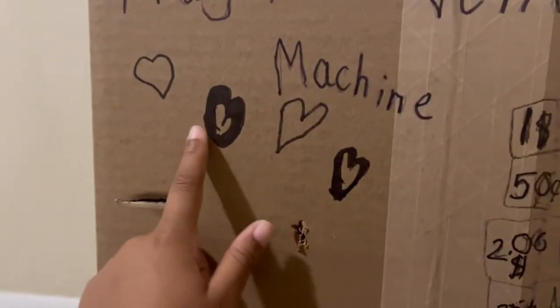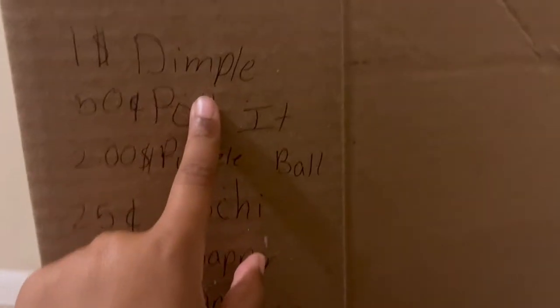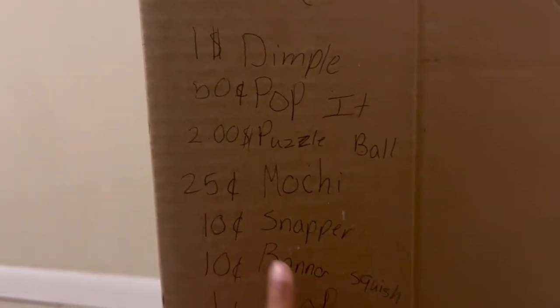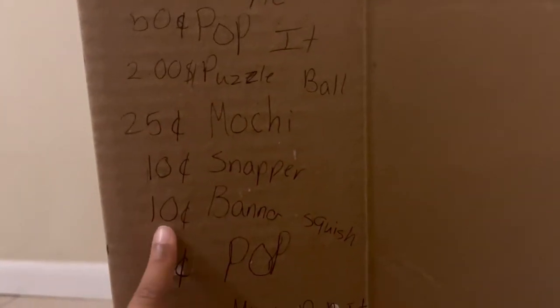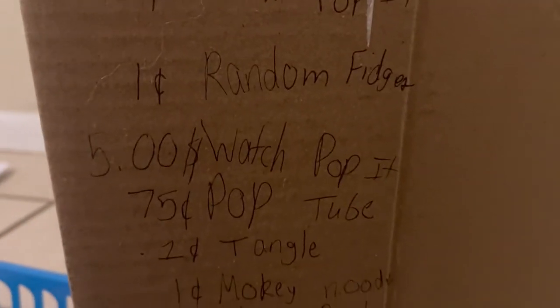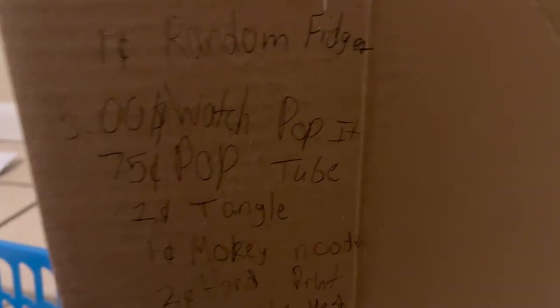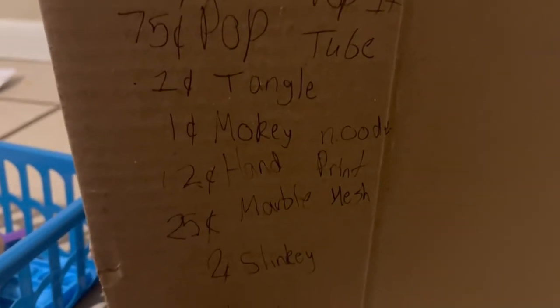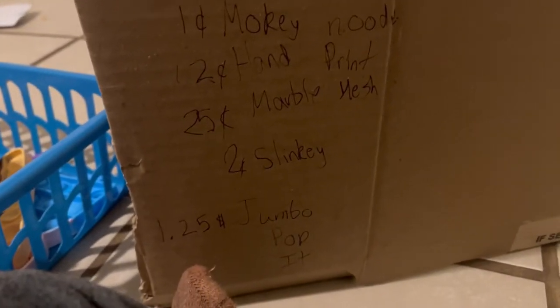This is my fidget vending machine. Here's the actual menu: a dimple costs one dollar, pop it 50 cents, puzzle ball two dollars, mochi 25 cents, snapper 10 cents, banana squish 10 cents, pop one cent, mini pop it five cents, random fidget one cent, watch pop it five cents, pop tube 75 cents, tangle one cent, smokey little one cent, handprint 12 cents, marble mesh 25 cents, slinky two cents, joba bop it one dollar and twenty-five cents.